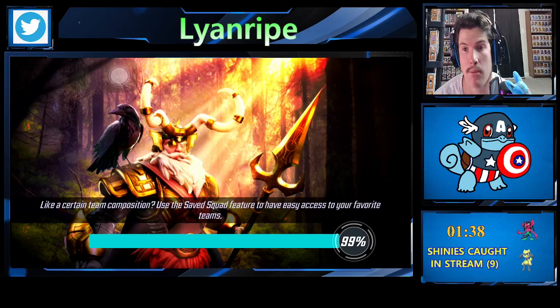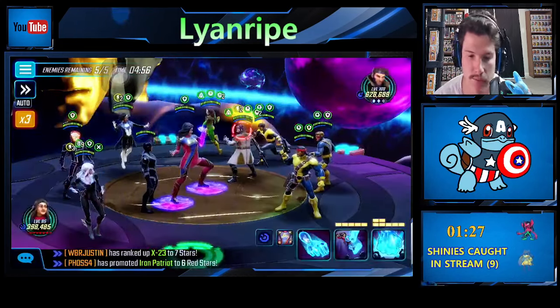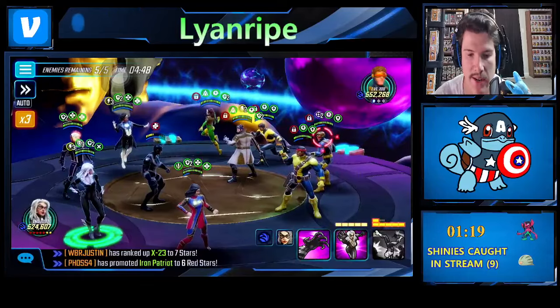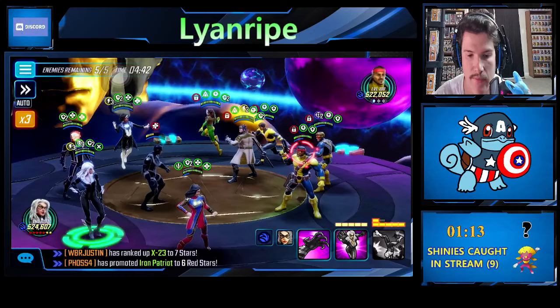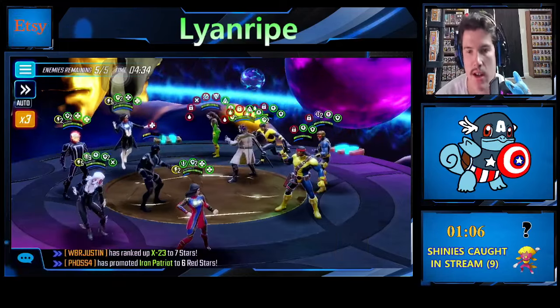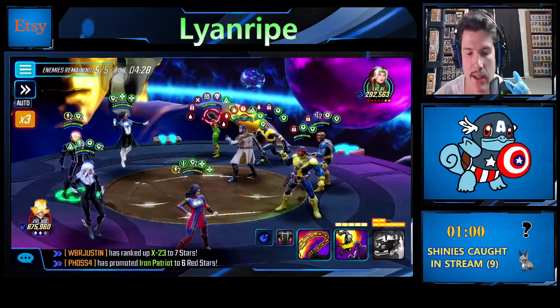For the Extreme room I typically like to go Secret Defenders or Masters of Evil. Since it's a pretty big Extreme, I'm going to use Masters of Evil. For extra coverage, let's throw one Illuminati character in there — let's put Black Bolt in there, since Secret Defenders should be able to handle it enough on their own.